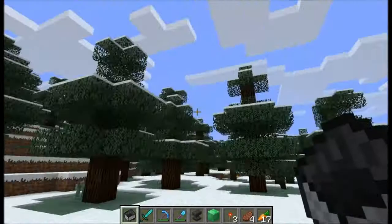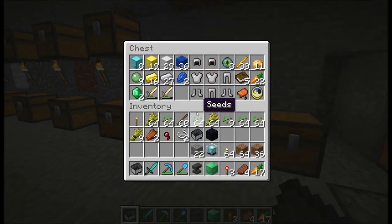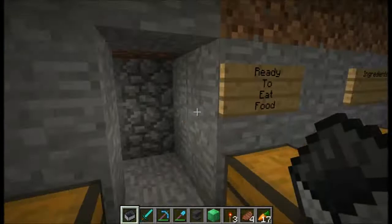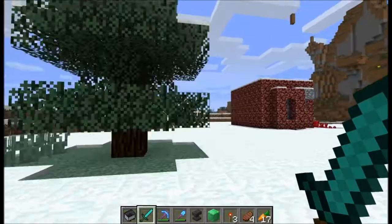This is where we spawned, right here — a little base. It's our nether portal. There's the bedrooms: mine, Mike's, Bob's. A legit anvil, all our crap we mined, storage, enchantment table. The end portal's over there.